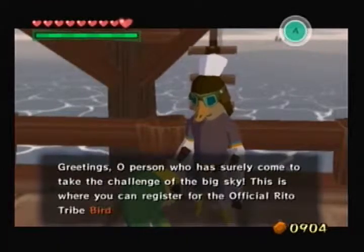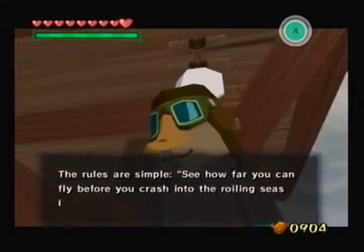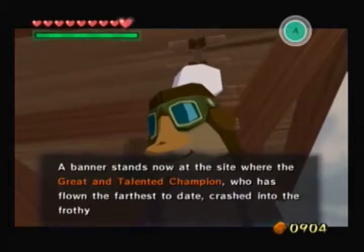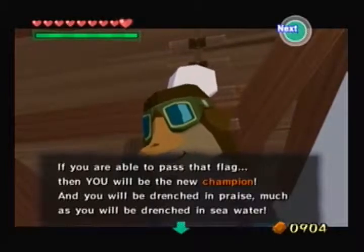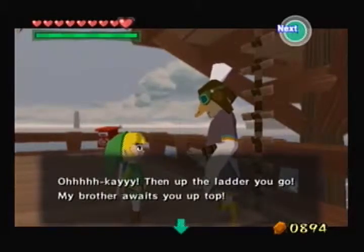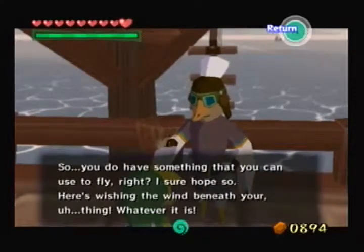Greetings, person who has surely come to take the challenge of the big sky. This is where you can register for the official Rito Tribe Birdman Contest. You are free to use any means, methods, or tools at your disposal to help you soar through the sky. The rules are simple: see how far you can fly before you crash into the roiling seas. A banner stands at the site where the champion who has flown the farthest crashed. If you pass that flag, you will be the new champion and drenched in praise — much as you will be drenched in seawater. The participation fee is a mere ten rupees.